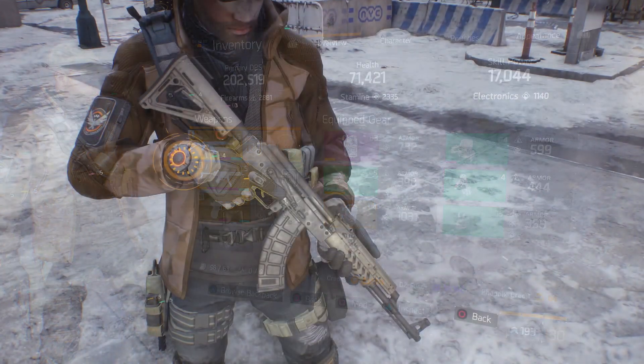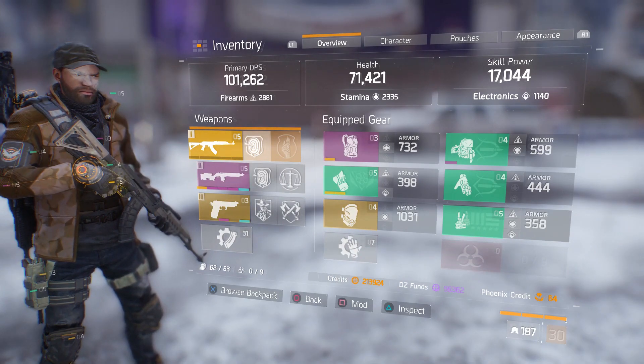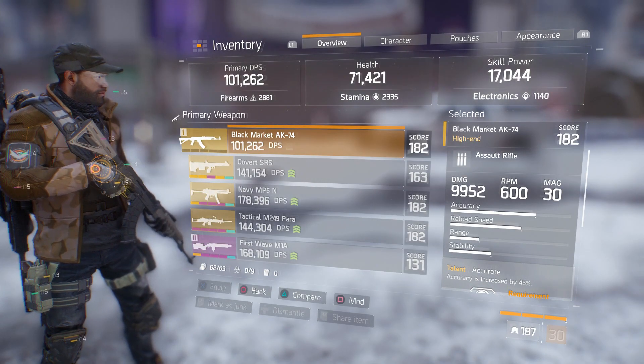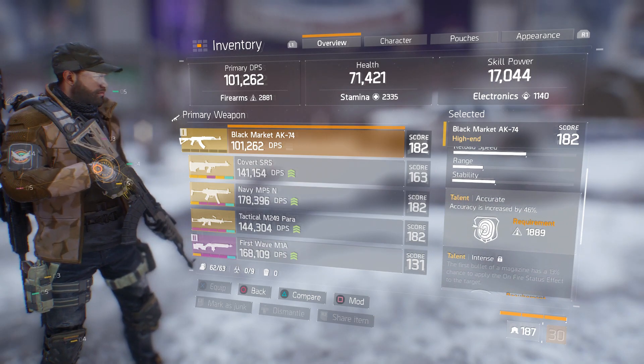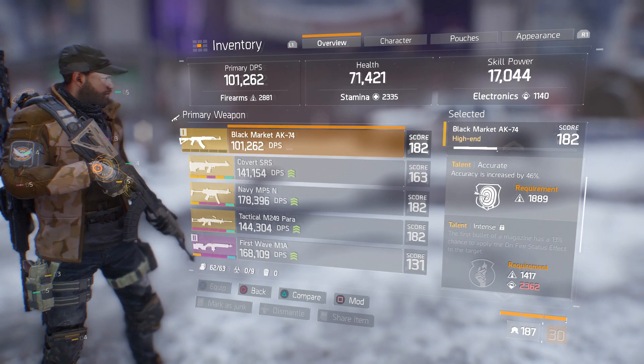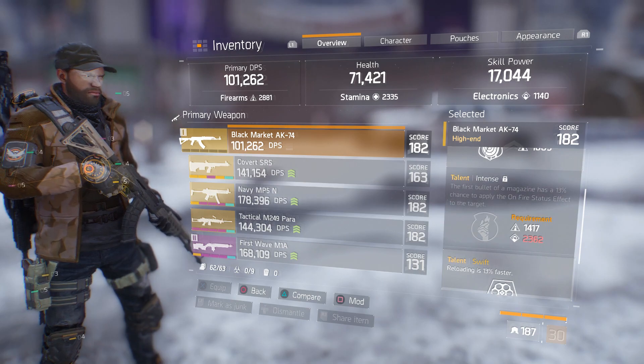This is about the Black Market AK — you saw the stats for it. The base damage with everything I have is one-on-one, and the base damage is almost 10,000. The talon has accuracy increased by 46 percent, which is intense. I never really care about getting that on any gun I have.